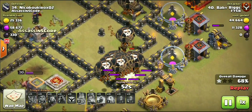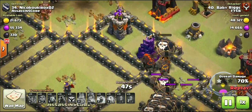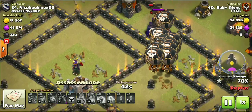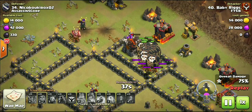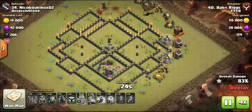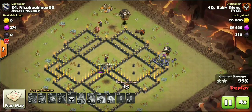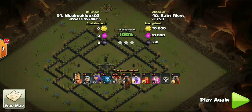We had three Hounds on this attack. Look at how many Hounds are still up — we do in fact have three Hounds. Were there any Seeking Air Mines? Were they all inside of the core? I don't even know if I saw one — let me know down in the comment section below. Look at how many Loons we have left up cleaning this base up. We did have 10, maybe 11 Minions — thank goodness we brought that many or we would have ended up getting a time fail. Three Lava Hounds left up, not a single one popping. Hopefully you enjoyed that attack.